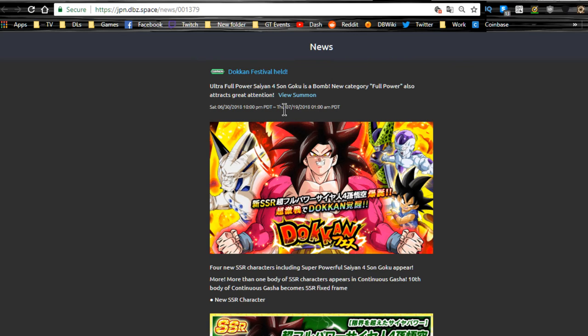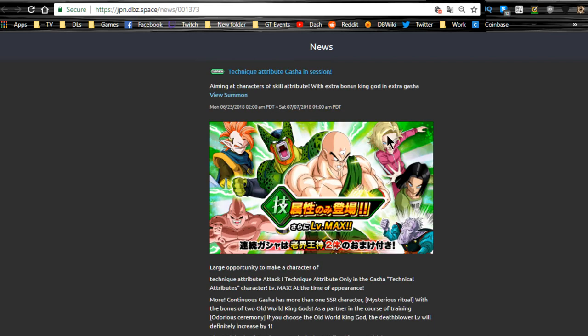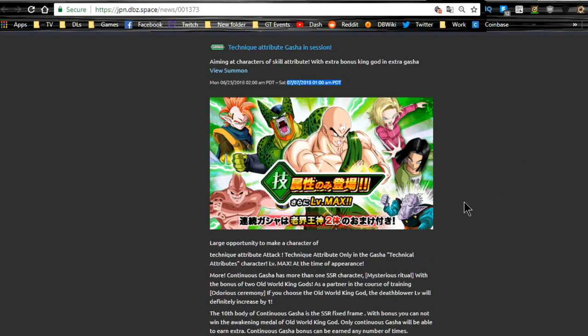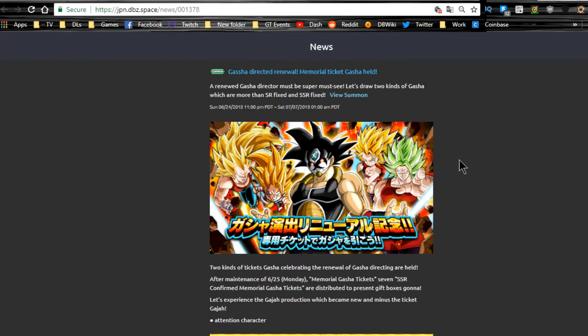The TEQ gacha is available until 7/7. It features TN and Cell, which are really good support units for their mono respective teams — TN for hero TEQ hero support and Cell for extreme TEQ support. You get Elder Kais per summon, and LR Zamasu and Rosé are in the banner too, which is awesome. The LR Super Saiyan 3 Goku is also in here for TEQ types.